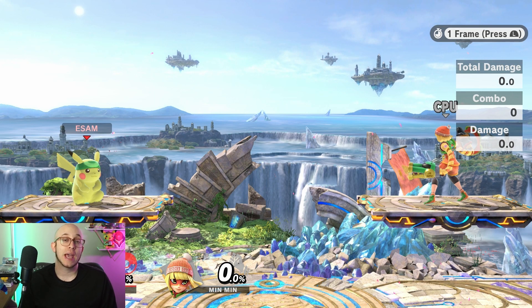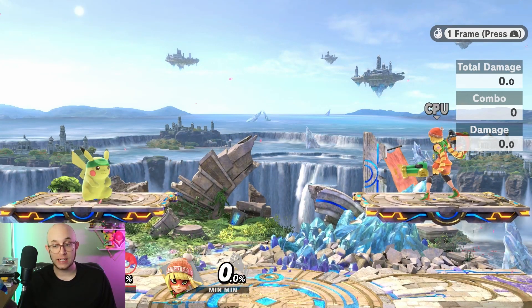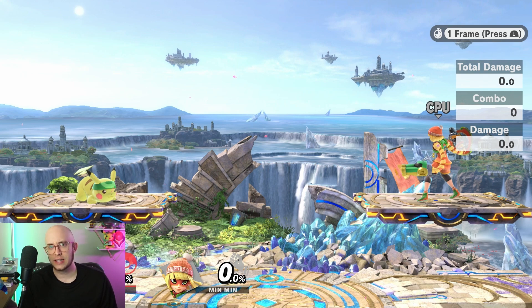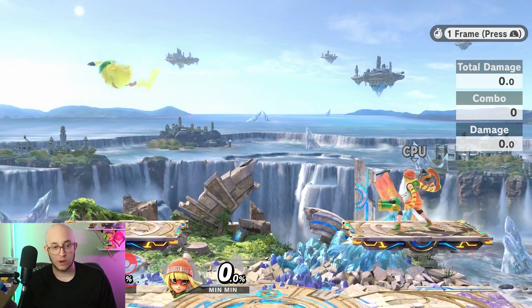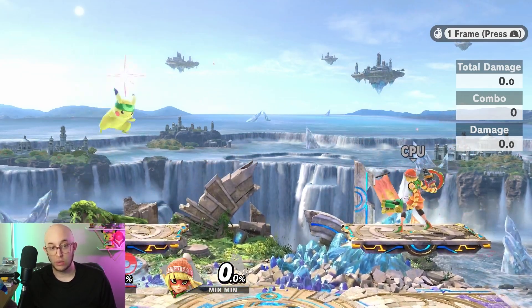Let's quickly go over the universal mechanics of dropping through a platform. If you hold down for two frames, you'll start dropping through a platform. You can't do it by tapping down for one frame, because they didn't want you to accidentally buffer drop-through platforms if you're trying to land on a platform with a fast fall, because you would accidentally very easily go through the platform.